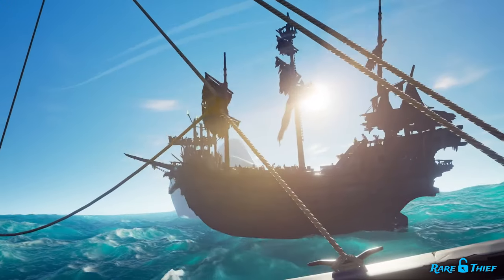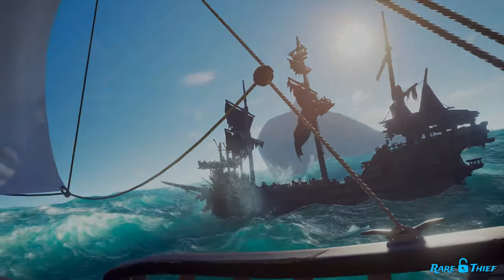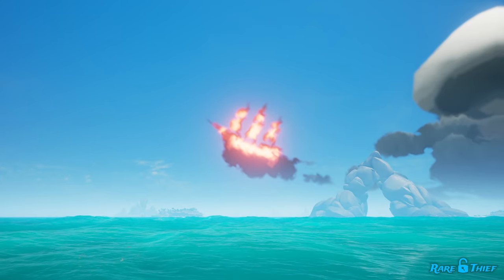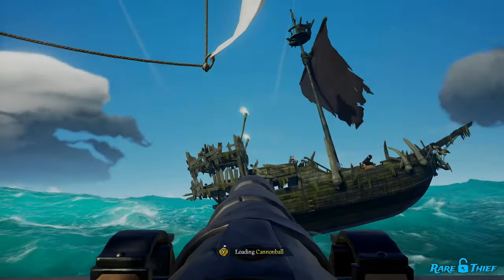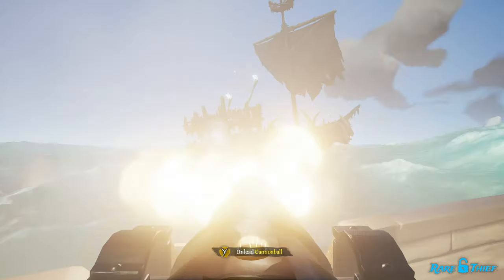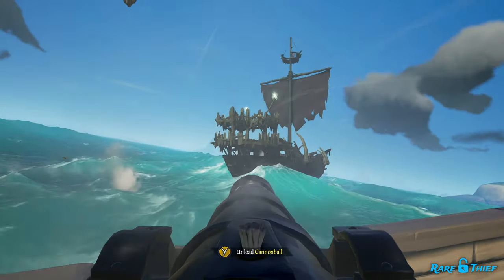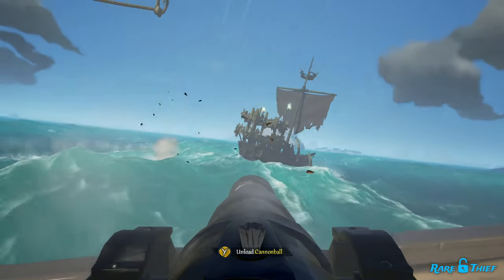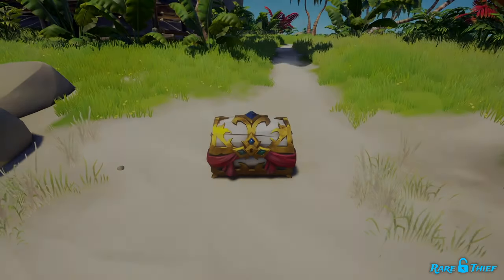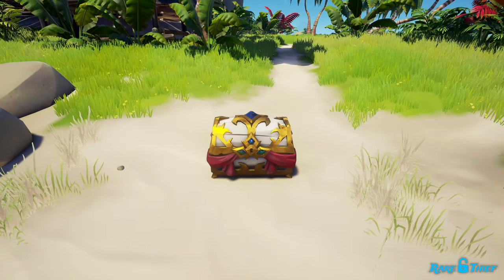Ahoy there Pirates, Amir or Wump Falcon here for Mare Thief. The next time you sail the Sea of Thieves, you might spot a red ship cloud decorating the sky. While the cloud's shape — a ship — still signifies that a skeleton fleet is sailing the sea and ready to conquer, its red color indicates that the skeleton fleet belongs to a Fleet of Fortune world event, the Season 11 location for the Chest of Fortune.